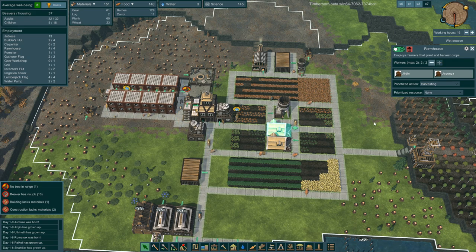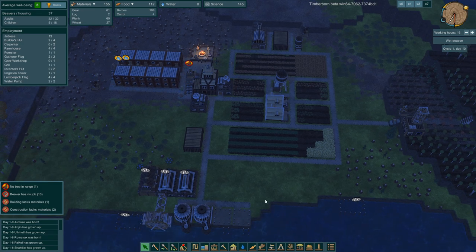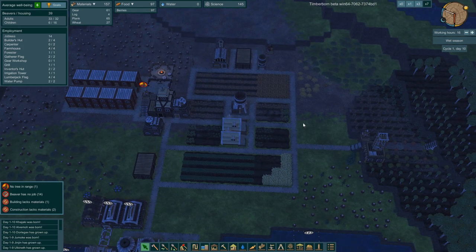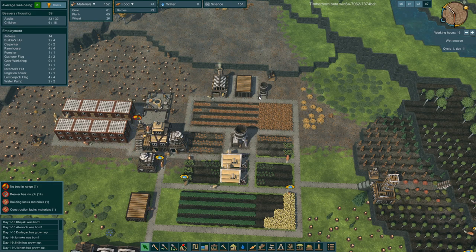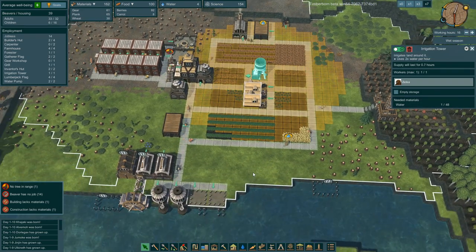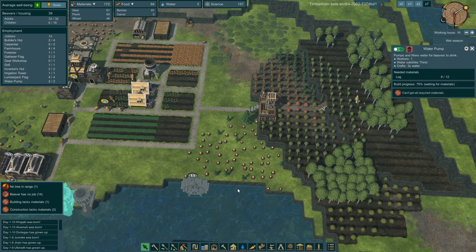All the beavers are working. We've got to get these water pumps built and get beavers working there. Let's get rid of this building so they'll just focus on the water pumps and get them built as fast as possible.